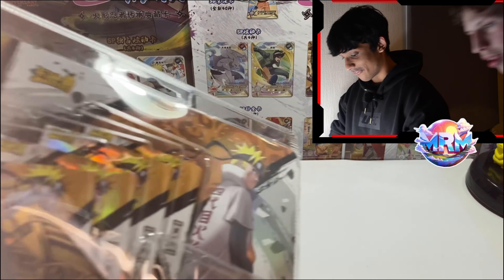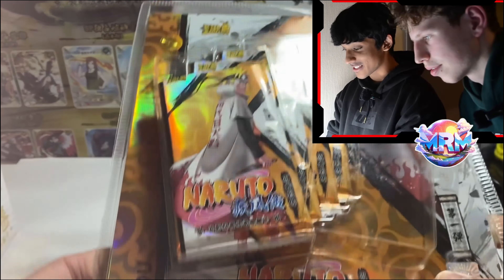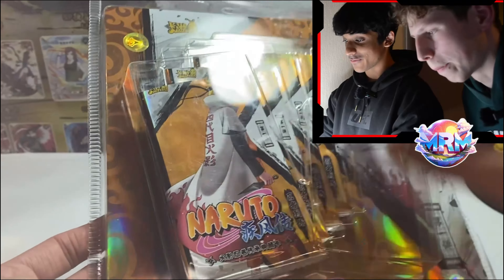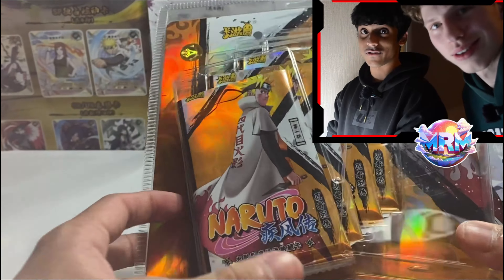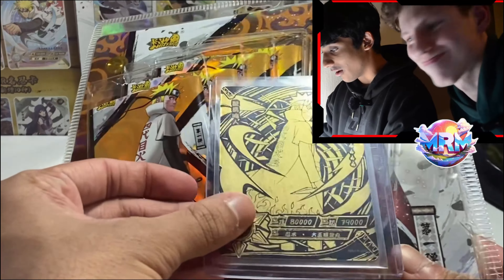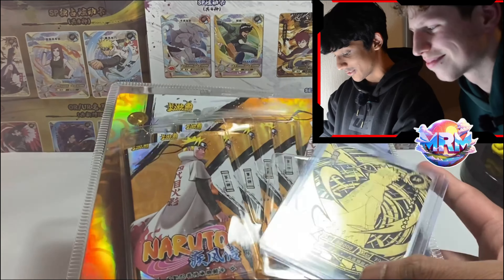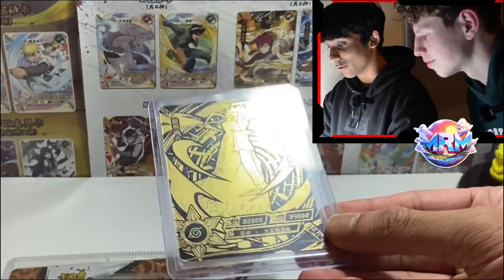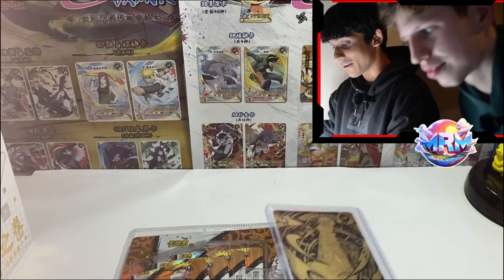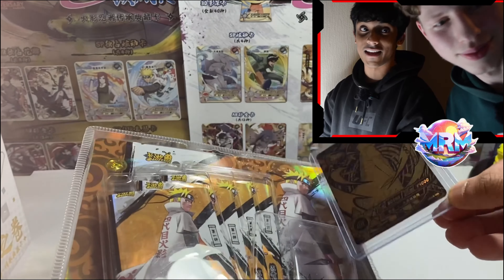Our first box is this blister box - this was our first ever video if you OGs remember. Obviously there's 4 packs in here: 2 packs for me, 2 packs for Ego. The main hit right here was this LR Norutor. When I first got this guys, I was so happy - it was such a cool looking card and I was so hyped when we bought it and when we opened it for the video. We'll cut to the clip right now so you can see what our first hit was like.